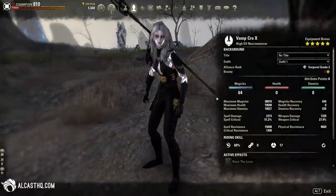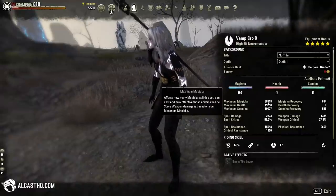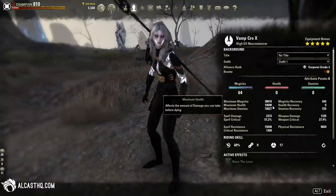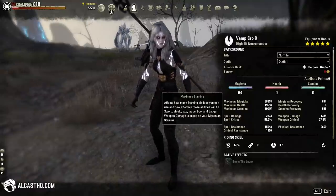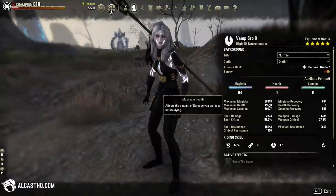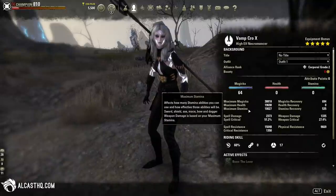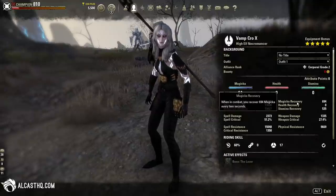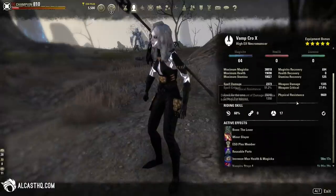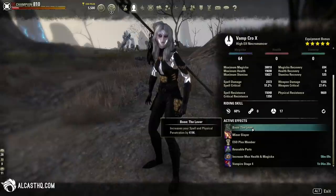Let's take a look at the stats. We have a lot of max magicka — almost 40k — which is really nice. Health is pretty much the only important stat you should pay attention to. Make sure to be around 19 to 20k because that will save you from a lot of one-shots. Stamina is fairly low, but keep in mind when we transform into vampire lord in difficult situations we get 10k extra magicka, health, and stamina, which bumps up our stats like crazy. We have very low magicka recovery because we're running a specific set. For the Lover Mundus Stone you want extra spell penetration to boost your overall damage.